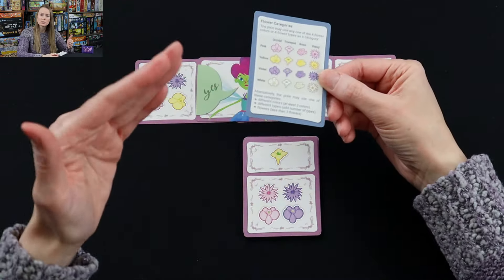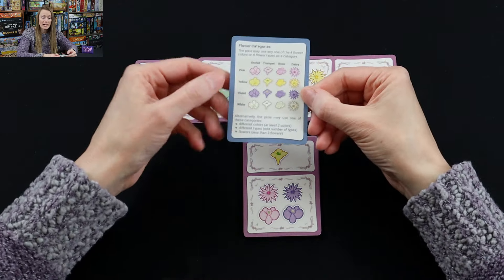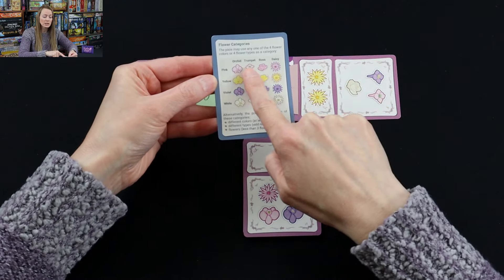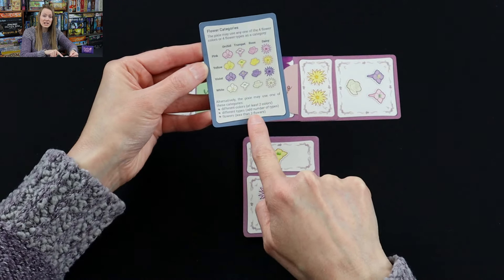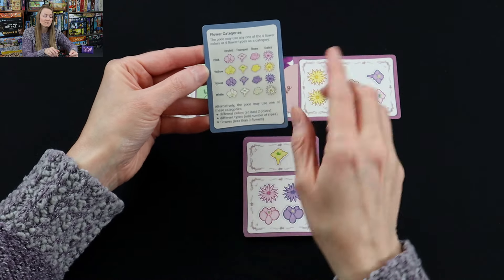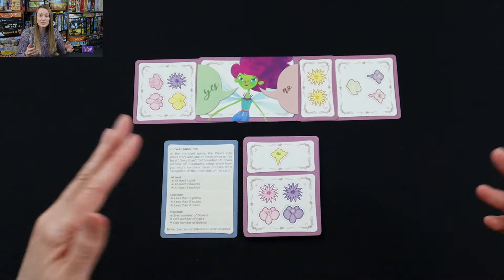So you have one of those three amounts — at least, less than, or even/odd — paired with a category. You've got pink, yellow, violet, white, orchid, trumpet, rose, daisy, or you may use different colors or different types as keywords, or just generally flowers. I love that this reference card is one of your 18 cards. You have 16 flower cards, one yes/no card, and one that tells you how to piece it together.